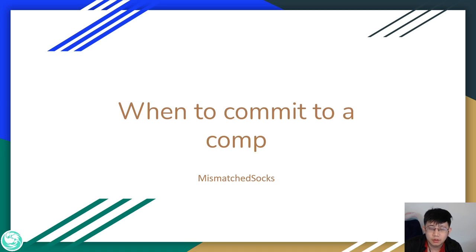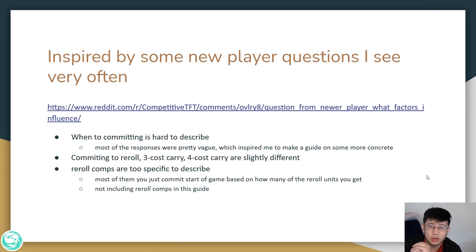Hey guys, today I wanted to give a guide on when to commit to a comp. The reason I wanted to make this was because it's a question I see a lot of new players have. There was a post recently on the competitive subreddit that basically boils down to when do you commit to a comp. Reading the answers, I realized a lot of them were very fuzzy — when to commit is actually pretty difficult to describe. In this guide, I'll give a rundown on how to commit to a 3-cost carry and a 4-cost carry. I'm ignoring re-roll comps because a lot of them you just commit at the start of the game based on how many re-roll units you get.